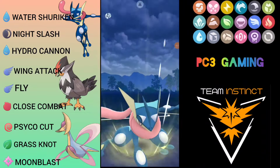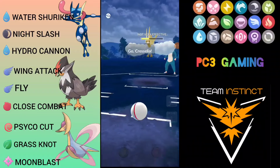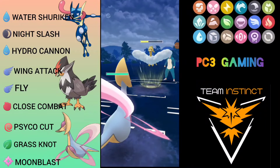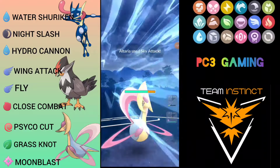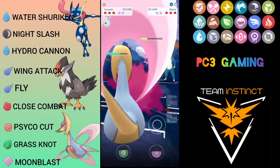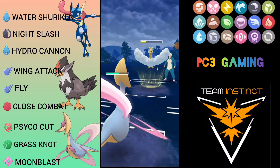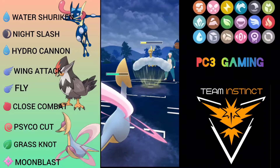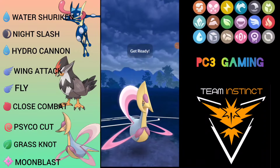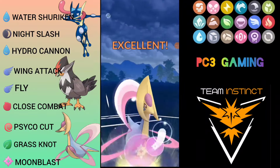Very unlucky with the boost — no boost again. I try to catch the Sky Attack on my Cresselia and it was a perfect smooth catch. Opponent stays in, so I full-send Moon Blast to knock out, because Grass Knot is double-resisted due to Alteria's Flying and Dragon typing. He throws another Sky Attack but Cresselia is very tanky — that's why we have two squishy Pokemon in our team paired with a bulky Cresselia.